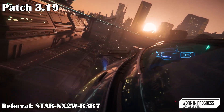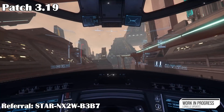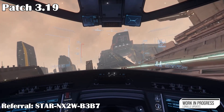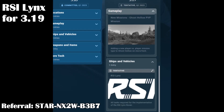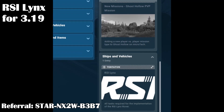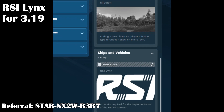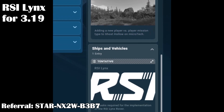The next major patch 3.19 will be out around the Invictus event in May. 3.19 will be based on whatever fixes they do in 3.18, but will add some new features too. Aside from the Loreville update and new gameplay features, we will also be getting the RSI Lynx rover. It's the official rover for the RSI Phoenix, so I'm sure many Phoenix owners are eager to finally get it. There is still no word on any specs or images of the Lynx, so it's still a mystery on how it'll work or what it'll look like, but I'm assuming it'll be pretty cool.